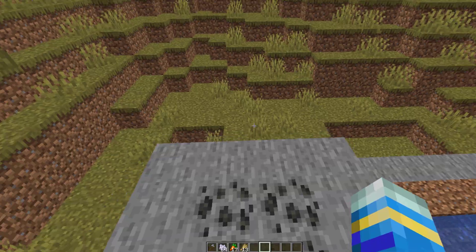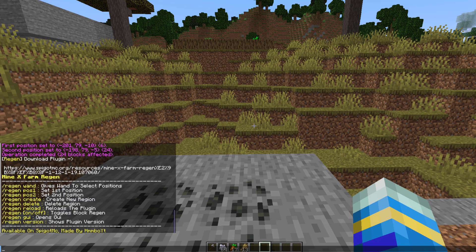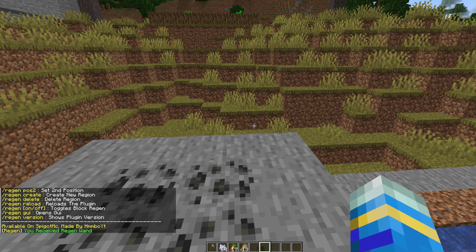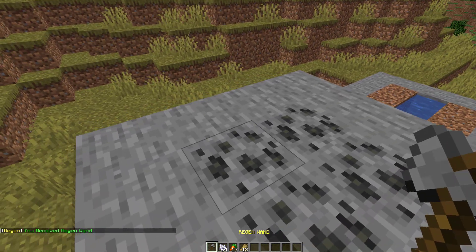Let's show you how to create it. The first thing we want to do is the regen help command, and here are all the commands. The first thing we want to do is get the regen wand. Similar to WorldEdit we're going to get a wand — it's actually a stone axe this time — and what we want to do is select an area.